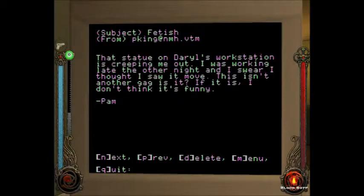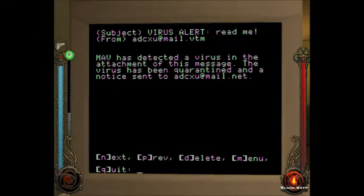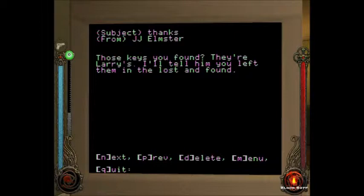Let's see what the next one is. 'That statue on Daryl's workstation is creeping me out. I was working late the other night, and I swear I thought I saw it move. This is another gag, is it? If it is, I don't think it's funny.' Alright, and the subject is fetish. Aren't we supposed to find a fetish for somebody? We'll have to keep that in mind. Virus alert. Mavis detected a virus in the attachment of this message. The virus has been quarantined, and blah blah blah.